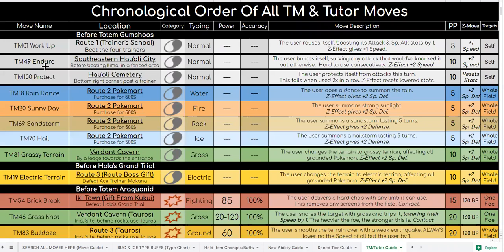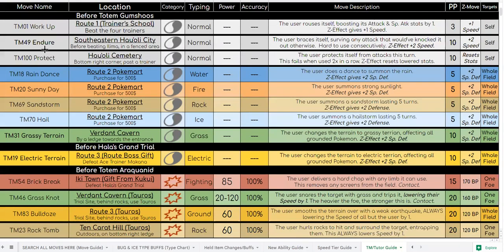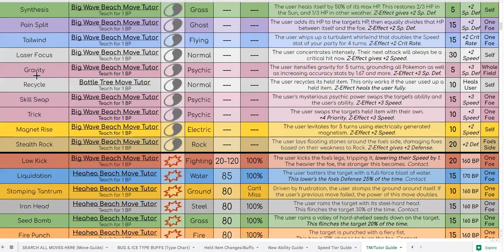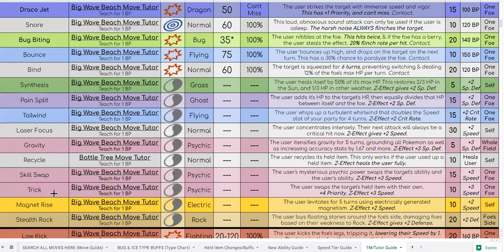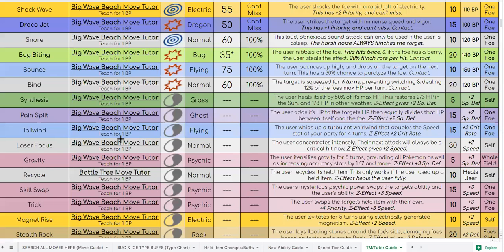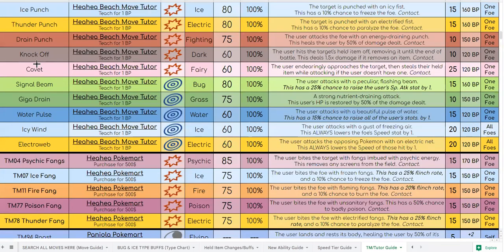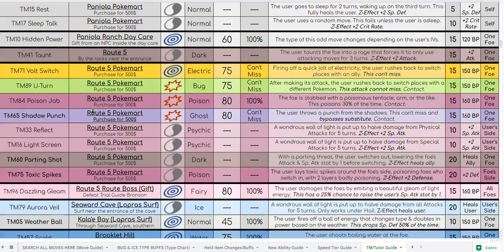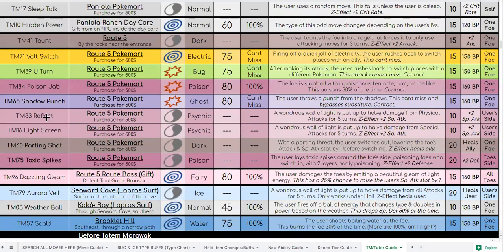Utility-wise, he has Work Up, Protect, the weather TMs, two of the terrain TMs, tons of tutor moves that are useful like Recycle, Skill Swap, Trick, Stealth Rock — all kinds of cool stuff there. Roost and Synthesis for healing, Rest and Sleep Talk, Taunt is huge, Parting Shot is huge, Prankster Screens. All of these moves work with Prankster.